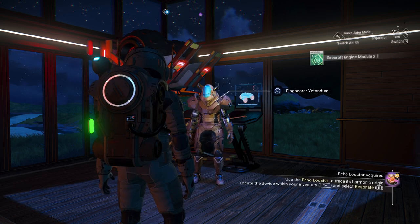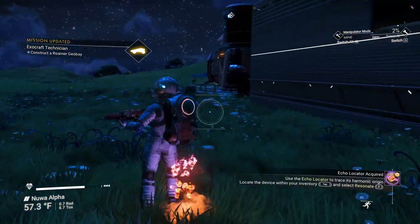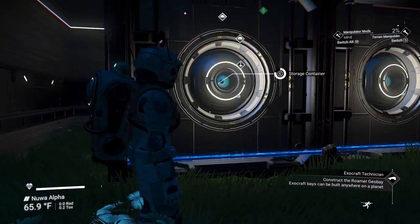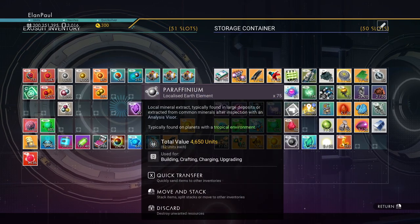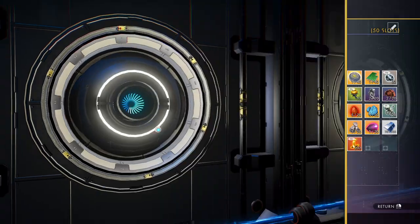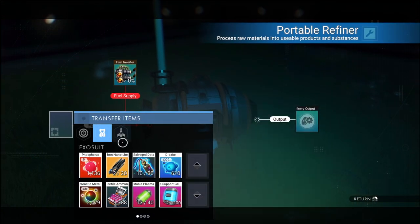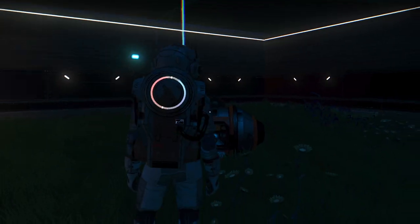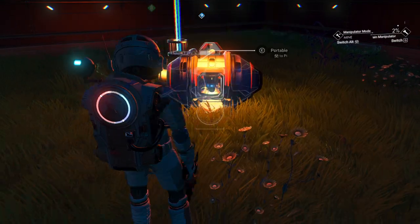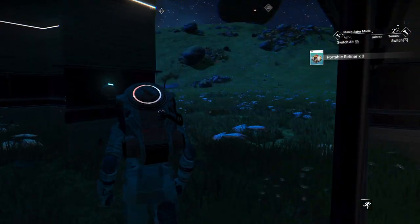We got the batteries and we need 50 paraffinium which we have in storage. Let's grab it. In the storage container we've got 75 paraffinium. I'm going to make a little bit extra because we're running very low — 225 should be a good start. So we need to build that and go over there.